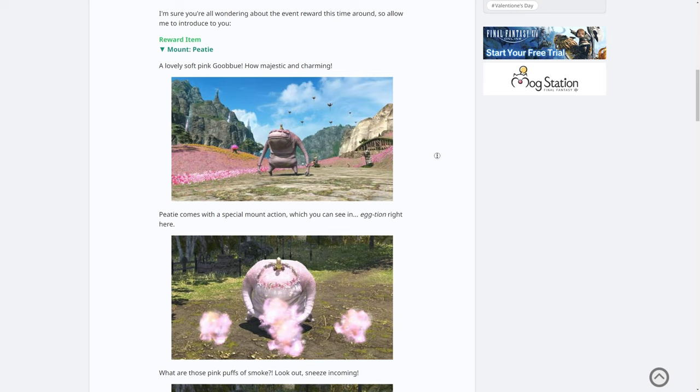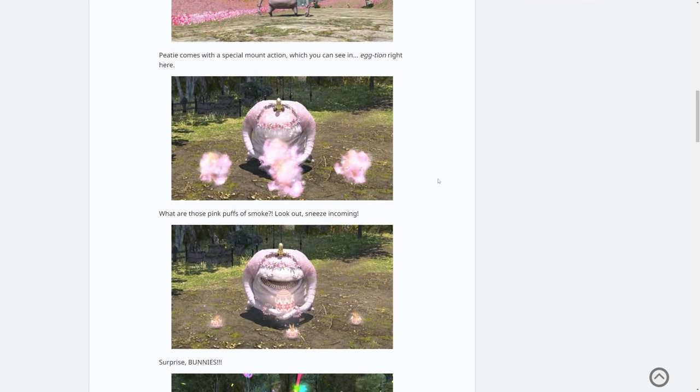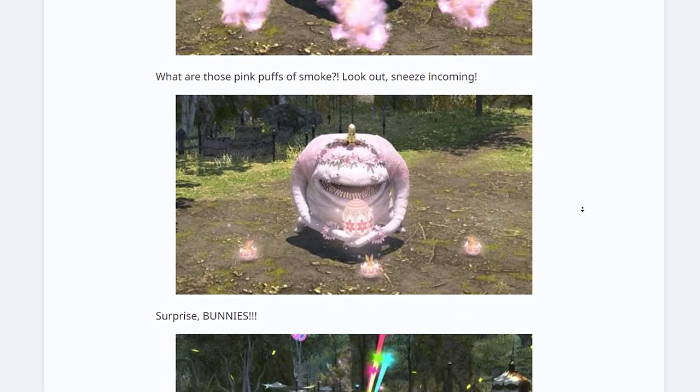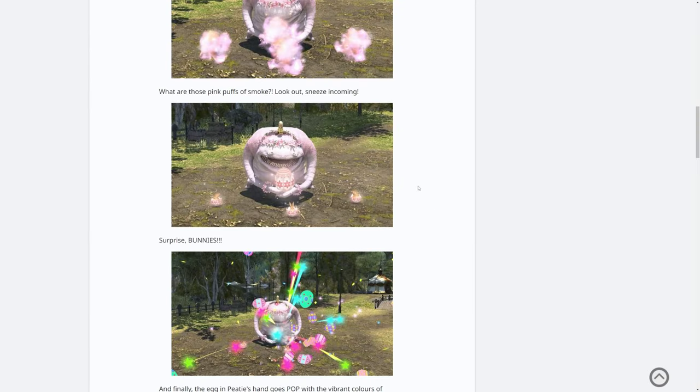Obviously the original Gooboo had a sneeze and it looks like this is no different this time. However, this is a slightly different special mount action. It appears to be sneezing pink clouds and those puffs of pink smoke, which is kind of disgusting, actually create eggs which hatch into bunnies, which is kind of adorable.